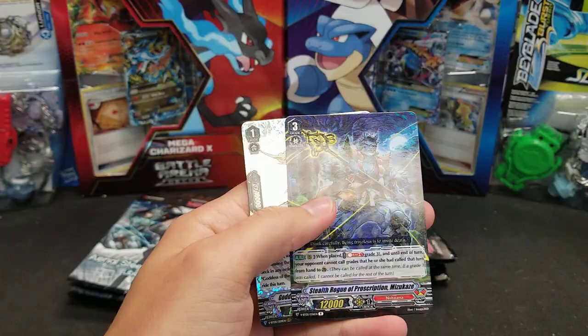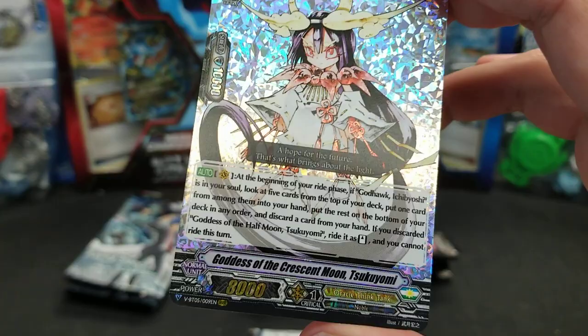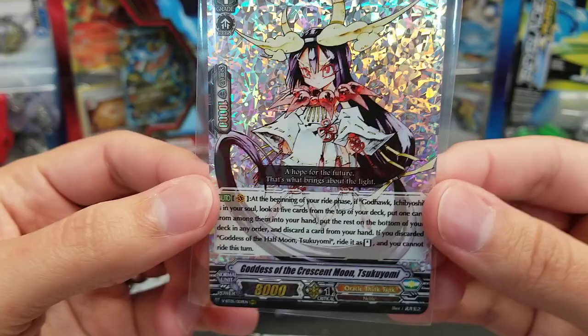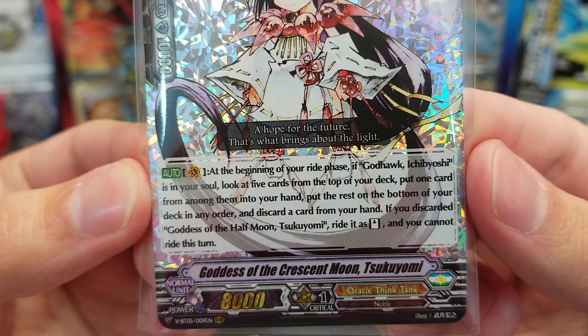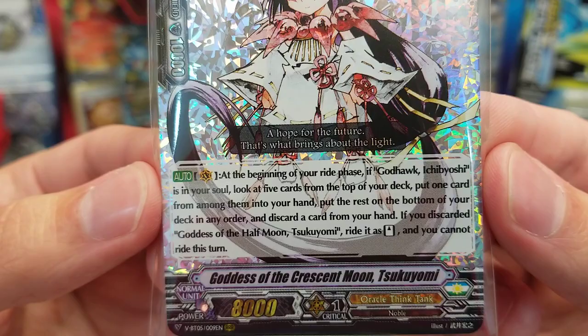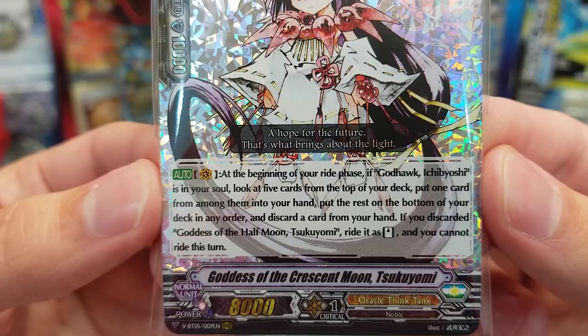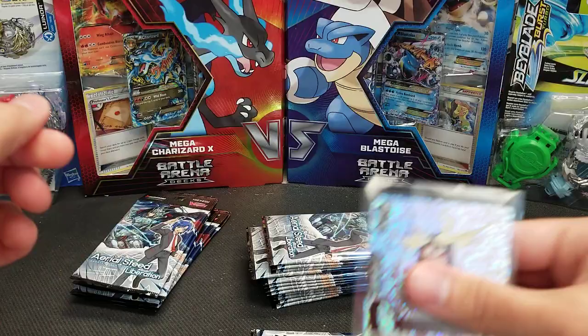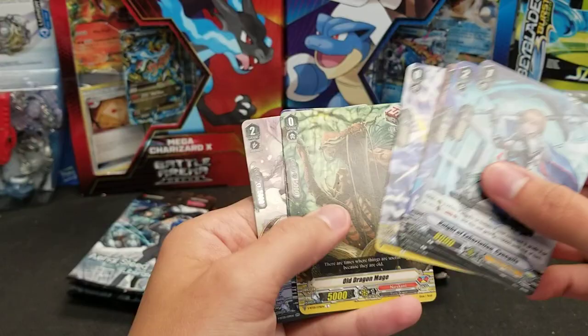We'll just keep on chugging right along, kind of faster and faster. Now we're getting shiny! That's triple rare again — there's just a lot of shine to it. Actually, the grade one of the ride chain is also a triple rare. So I'm going to guess that the grade three is a VR then. Goddess of the Crescent Moon Tsukiyomi: when it's the Vanguard, at the beginning of your ride phase, if Godhawk Ichibayoshi is in your soul, look at five cards at the top of your deck, put one into your hand, put the rest on the bottom in any order, and discard a card from your hand. If you discard Goddess of the Half Moon Tsukiyomi, ride it as standing and you cannot ride this turn. That is a very shiny background — I didn't think it was triple rare because there's just so much shine happening. It looks really cool, though — I like it.